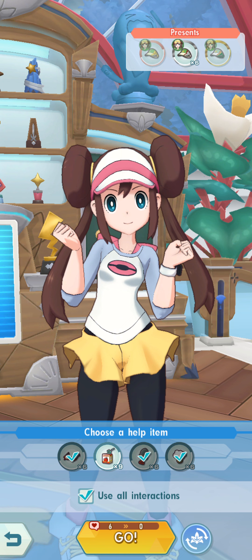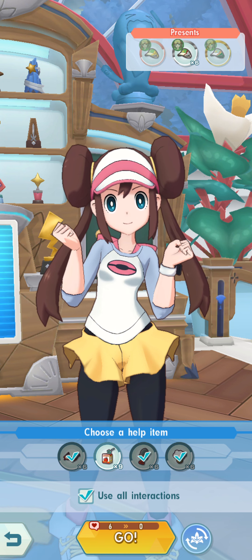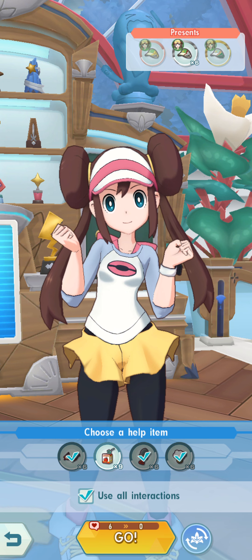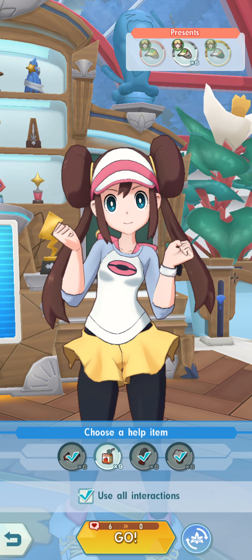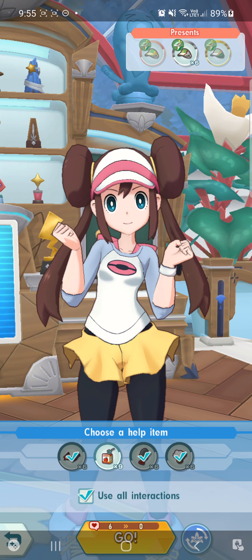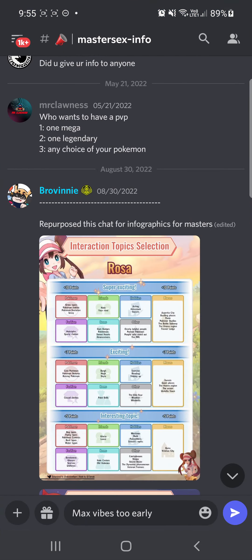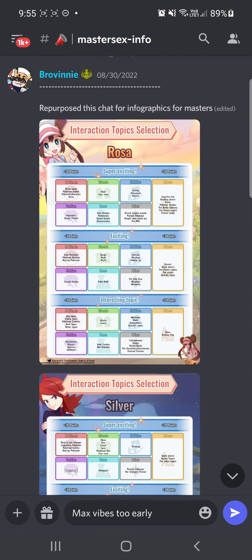I prefer to do six interactions in a go just to save time, and because I'm using all of my interactions in one go, I'm going to attempt to get the best hot topic for the character. When I say best hot topic, I'm just going to focus on Rosa in this video, but you can look up different hot topics for each character yourself.